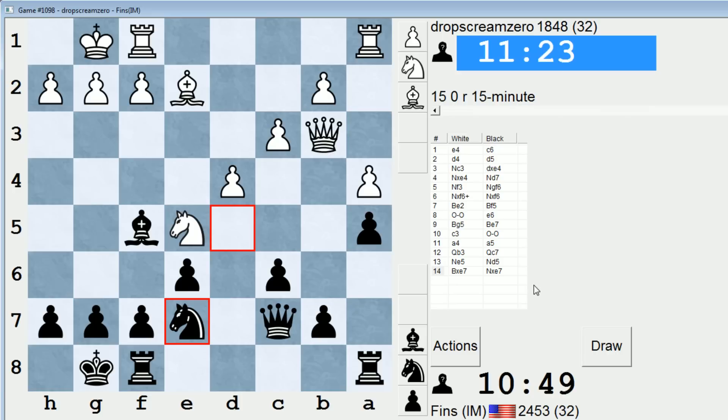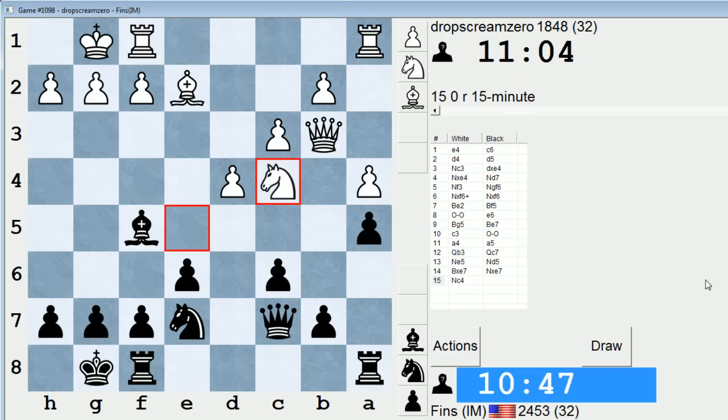White could get ultra aggressive here if they wanted — they could play like g4, bishop g6, f4 — but I don't think that's a good idea. In fact, I'd probably welcome that because it would give me some counterplay. I could use a little rope-a-dope strategy — lure their pawns forward and then exploit the weaknesses in the pawns' wake later. Knight c4 — okay. That was a move I thought I might get them to play by playing knight g6, so the fact that they played that willingly is sort of nice for me.